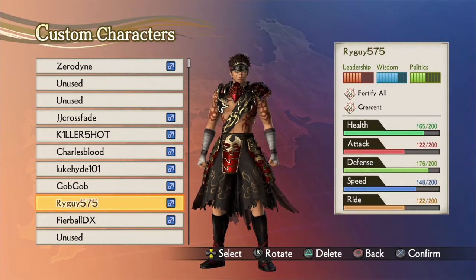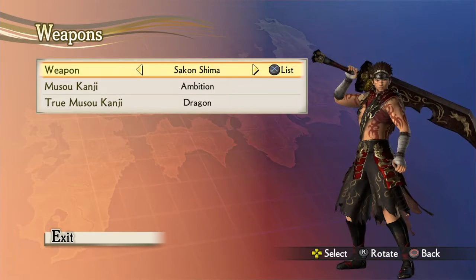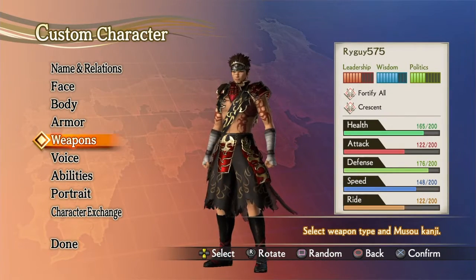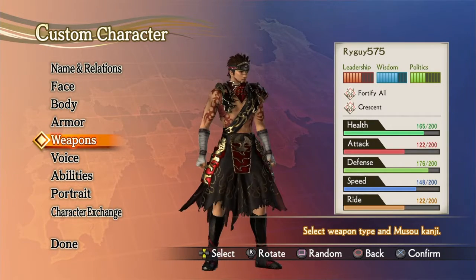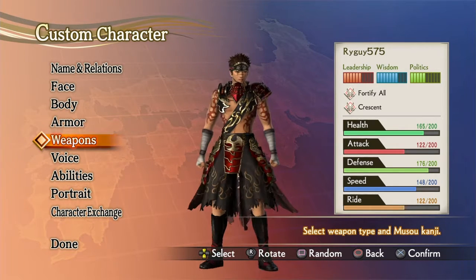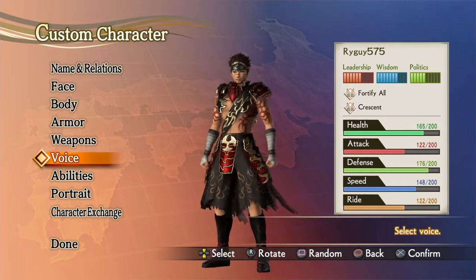Next is Rye Guy. He's kind of a laid-back person, but at the same time, if you piss him off, you piss him off. And there's probably no stopping him once he gets going — like a giant dinosaur. So I put his abilities more towards his health and his defense.